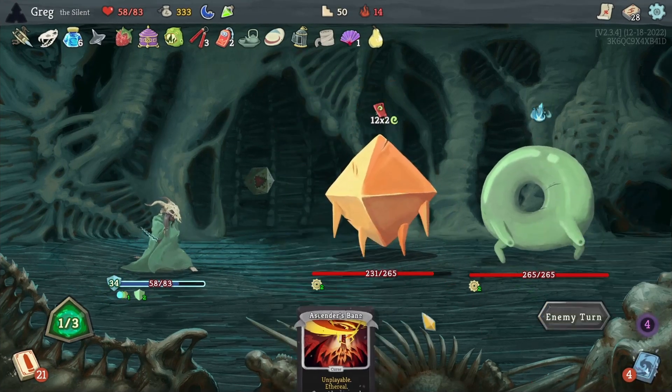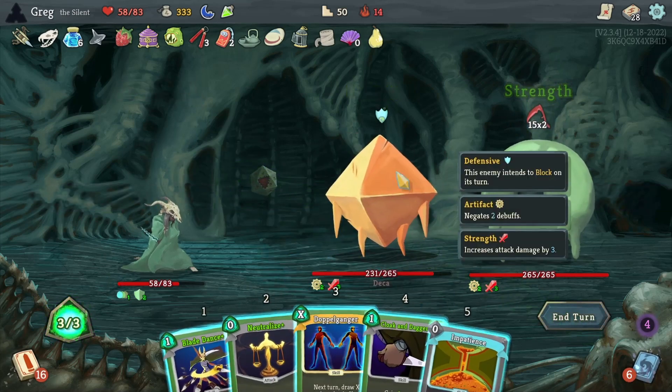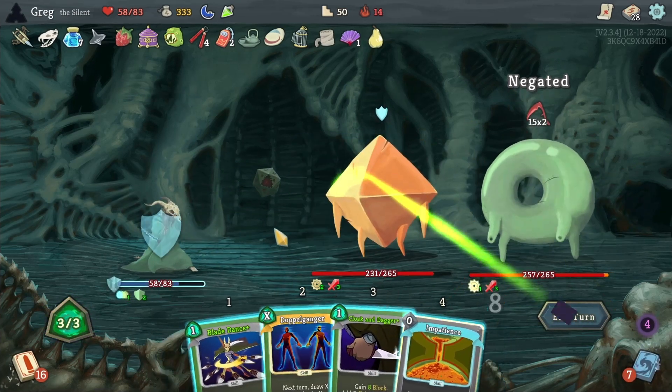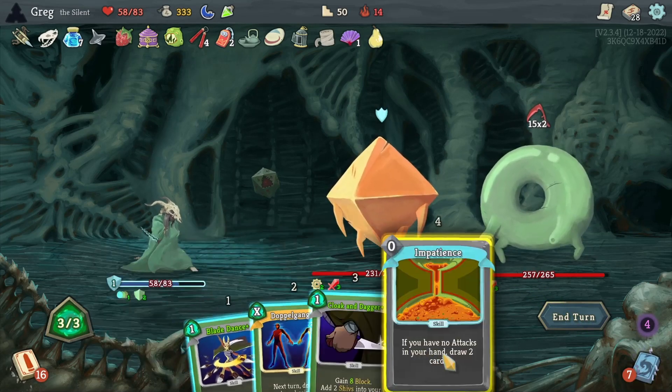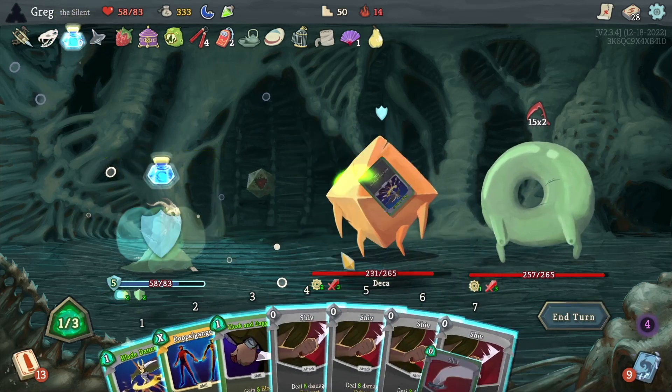Unfortunately the Ascender's Bane stops us from getting another card with the Unceasing Top, but that won't happen anymore. So strip one of those artifacts. We have no attacks in hand, so we can play this — get the second After Image in play.